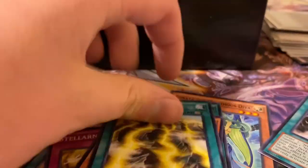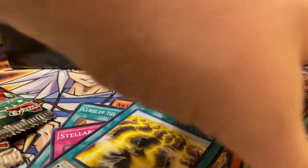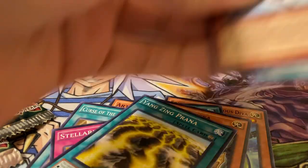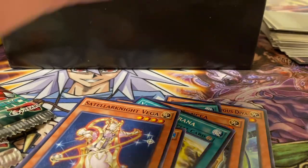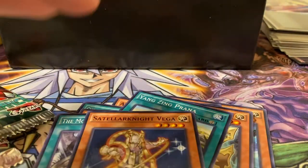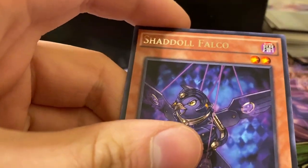Yang-Zing Prada. I think this set really did age well — it held its value so well too. Fishborg Doctor, another Monarch Stormforth, Stellarknight Vega. I actually needed a second one for the longest time. And I'm glad I finally got the Exchange of Night and Day.